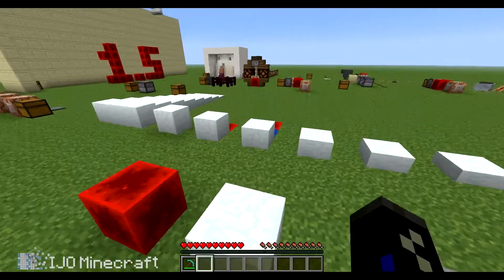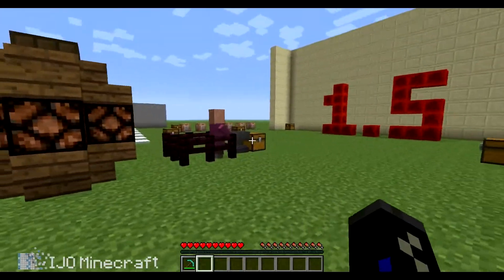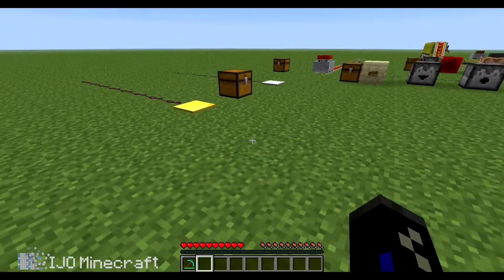You can name stuff. All you do is put the spawn egg or whatever you want inside the anvil. Weighted pressure plates.